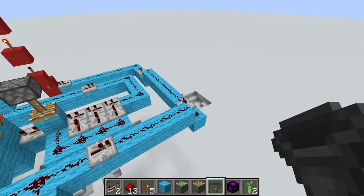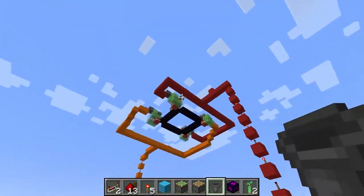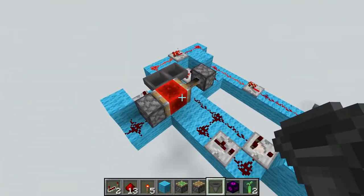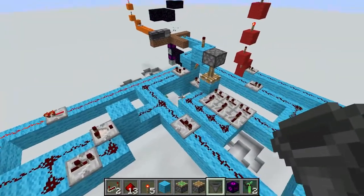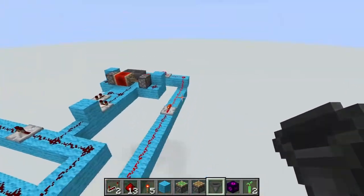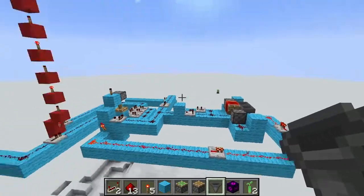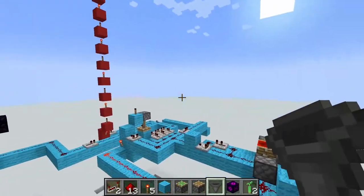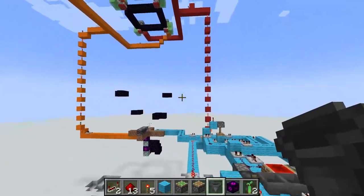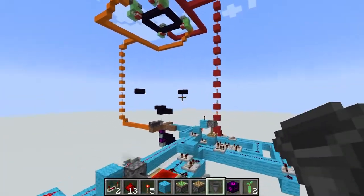So two now — it sends the second TNT. Then it waits again, and after waiting it sends its last pulse, the third one. The counter is now empty, which turns on the locking line and locks the hopper clock. So it basically does: one, wait, two, wait, three, then turns off. To show that, we can go ahead and do a demo.